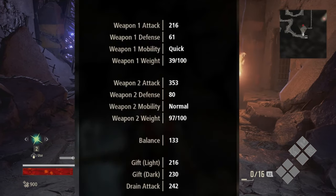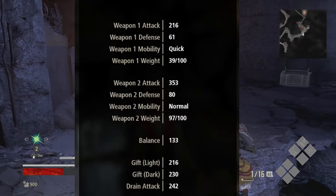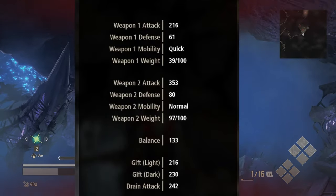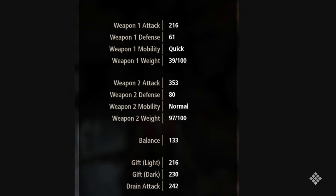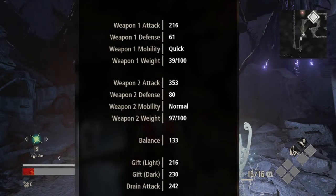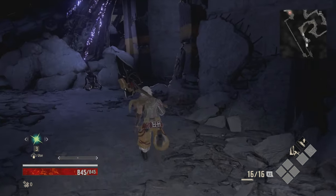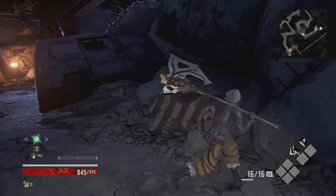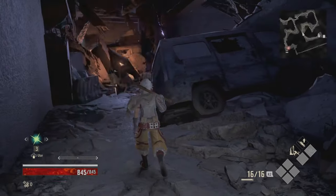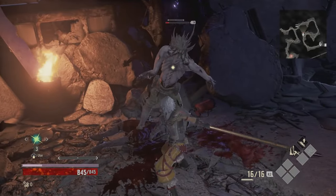Next up we have the attack stats. When it comes to attack stats, the main things you have to focus on are weapon attack, weapon defense, weapon mobility, weapon weight, balance, light gift, dark gift, and drain attack. With drain attacks, a large amount of I-core can be recovered at once by landing a drain attack on an enemy. Increasing your max I-core will allow you to use gifts that consume more I-core and use gifts multiple times in a row.